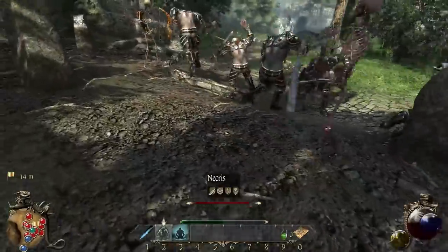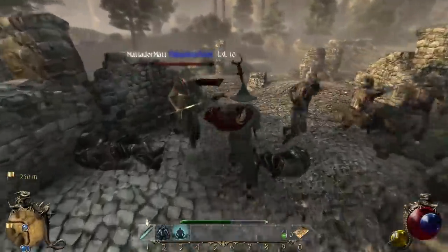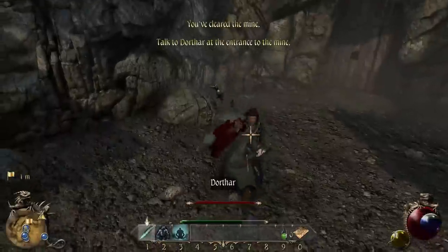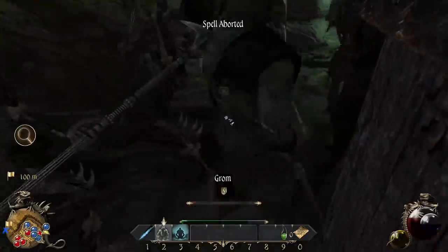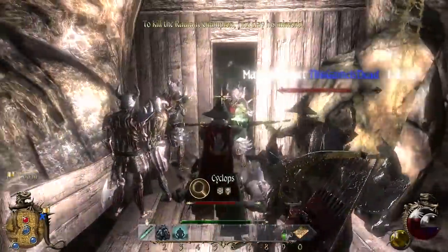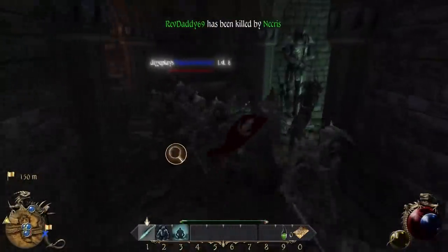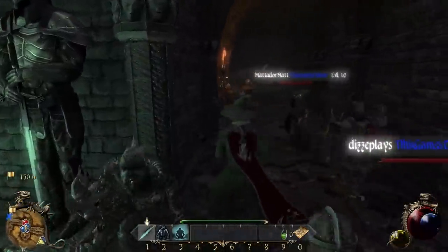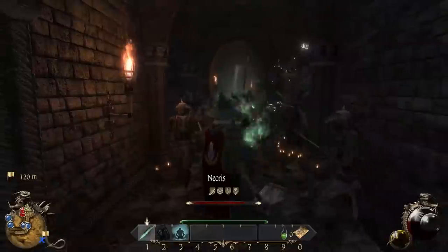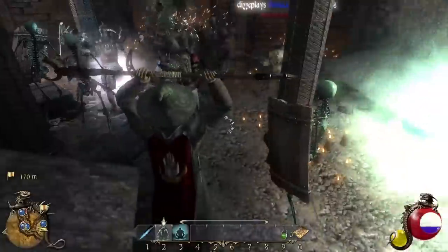Look at our army, dude. I'm pretty sure we have more allies than enemies. Surprise Draugr attack — begin the ritual! We cleared the mine! Next mission. My army is perfect in every way. Let us go. To kill the radiant champion, first slay his minions. We didn't kill the radiant, we can't get in. Get over here, skeletons. You've made the rookie mistake of existing. They're pushing him up the wall — it's like World War Z where the zombies all climb on top of each other.